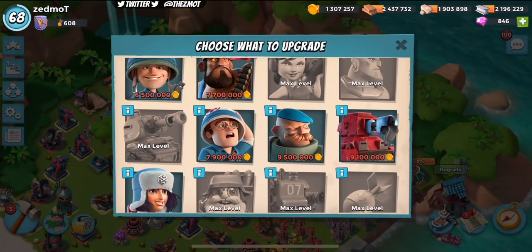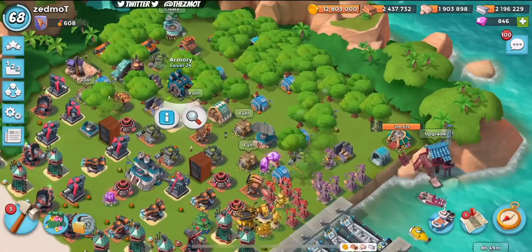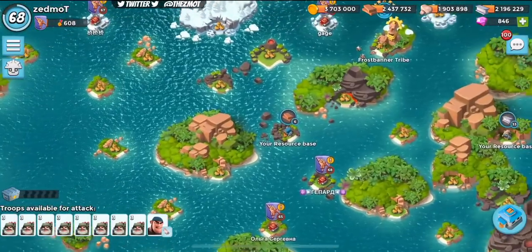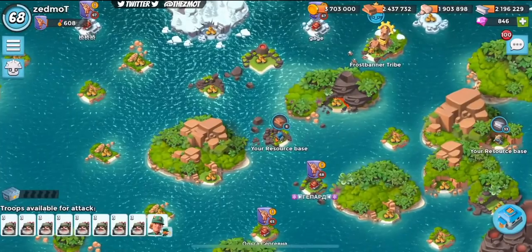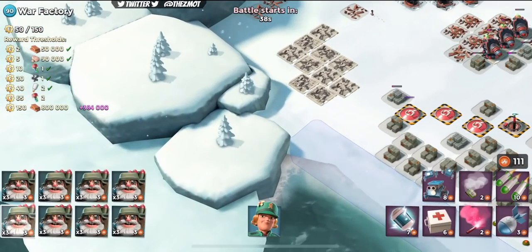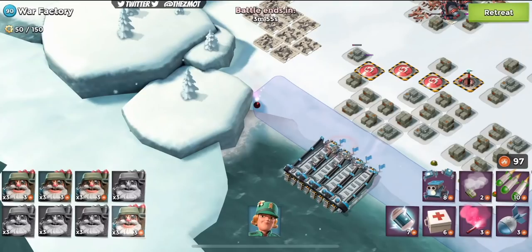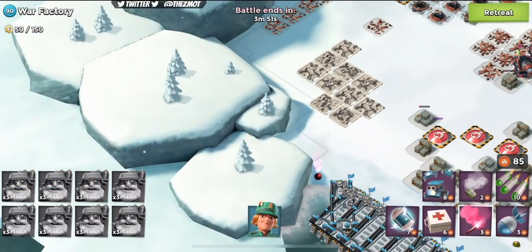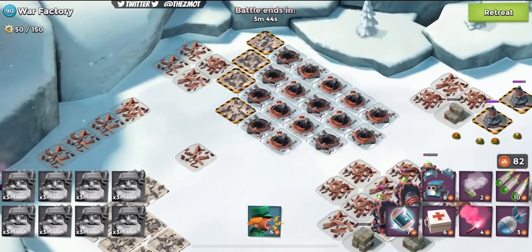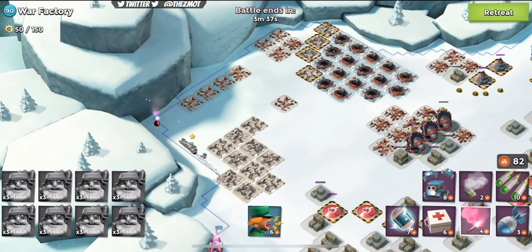Let's get those scorchers upgraded - perfect opportunity using that gold safe. Let's get in here and see if we can finish this. We're going to go over to that left hand side and see if we can smoke all of our bombardiers into position, because otherwise those lasers are going to be a bit of a problem. All scorchers was probably worth continuing on just because we cleared so much stuff - it was incredible. Would have cleared those boom cannons had I not retreated.